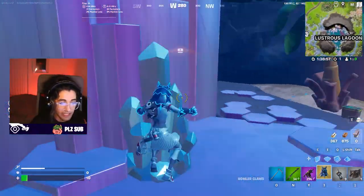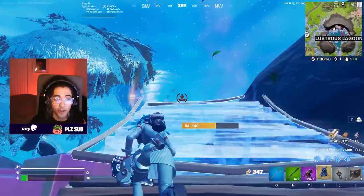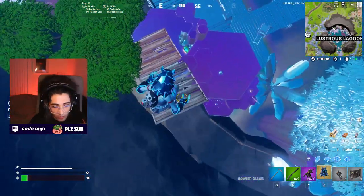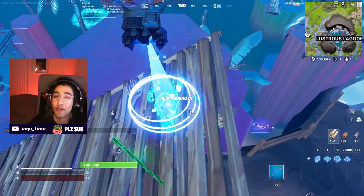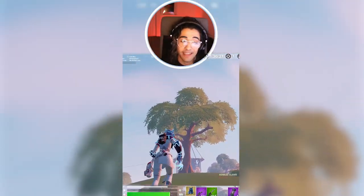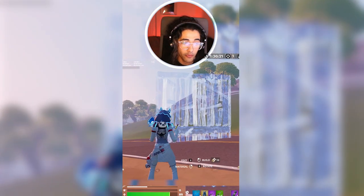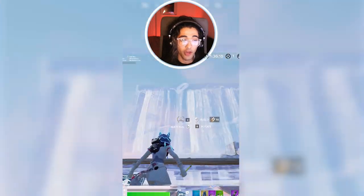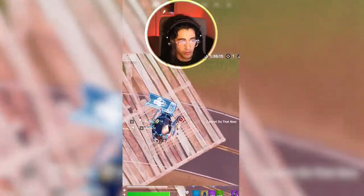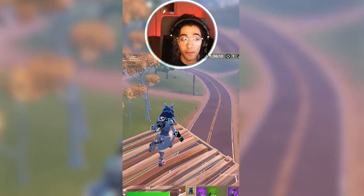You can also use the wolf slash attack to launch yourself upwards in the air during a build fight. Note how high you can get - you can even launch yourself to the point of taking fall damage. Not only can you use this for fantastic rotations and pushing towards people, but in a build fight if you want to gain height really, really quickly, all you have to do is look upwards and you can gain that much height very fast.